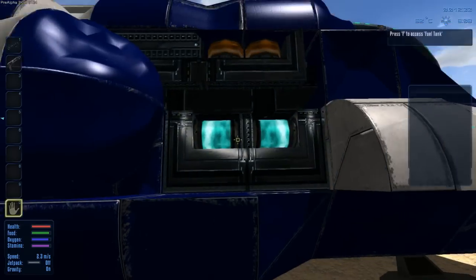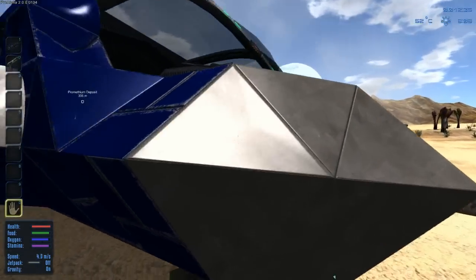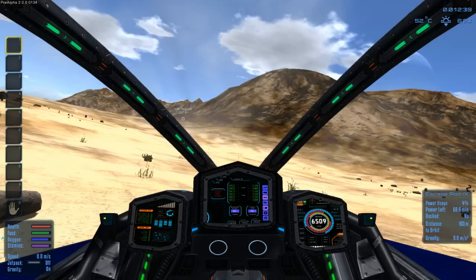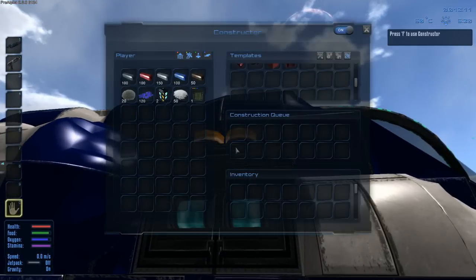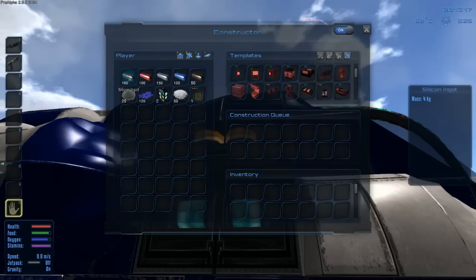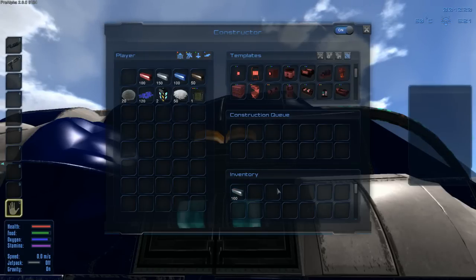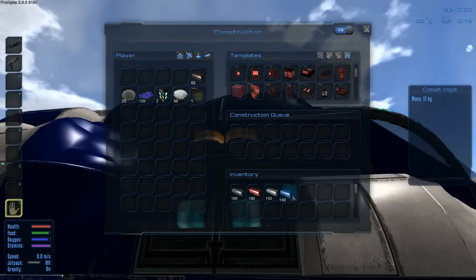Put them in here in the fuel tank, and put the drill in there. It's gonna light up, and then you need to enter the ship and press Y. When you see all these lights go on, you know the ship is powered. After that, you can start crafting using the constructor. You need to move all your materials into this inventory right here, otherwise you won't be able to craft anything.